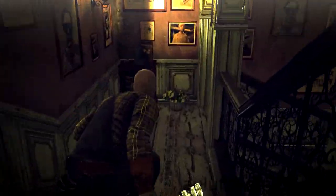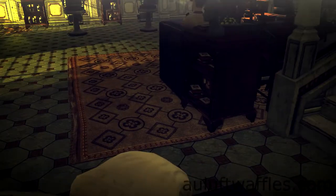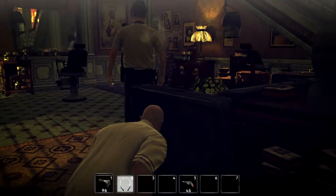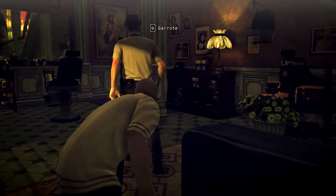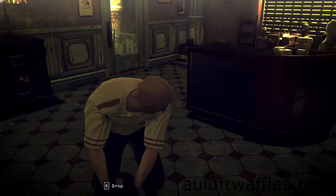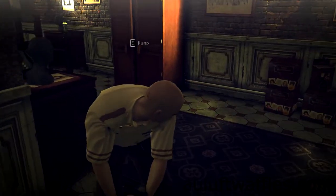Go through the door and sneak down the stairs. At the bottom of the stairs is a small table with the barber disguise on it. Take the disguise, then turn around and throw the wrench near the rightmost chair in front of the police officer. Wait for the police officer to get off the sofa and have walked a small distance so you can get behind him, then sneak up on him and garrote him. Drag his body out of the room through the door near the small table the barber outfit was on and hide his body in the cabinet in the corridor.